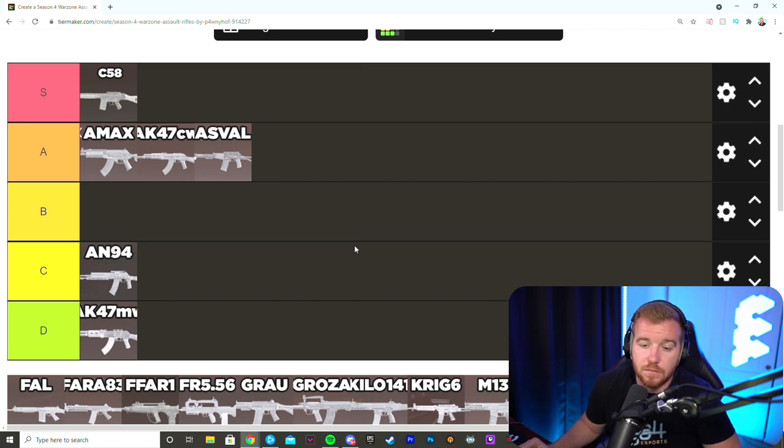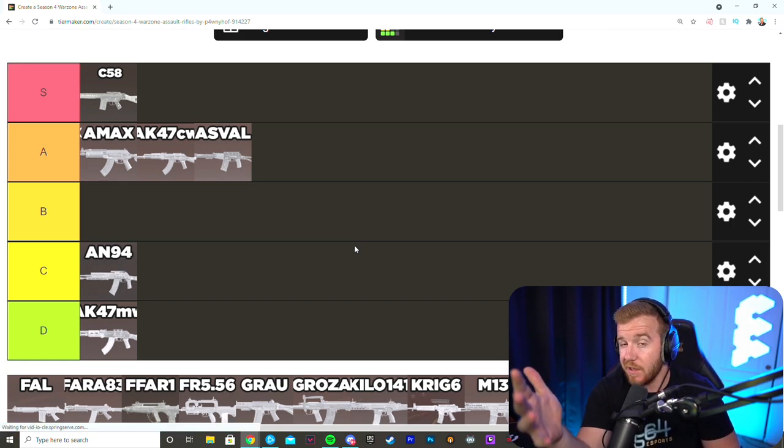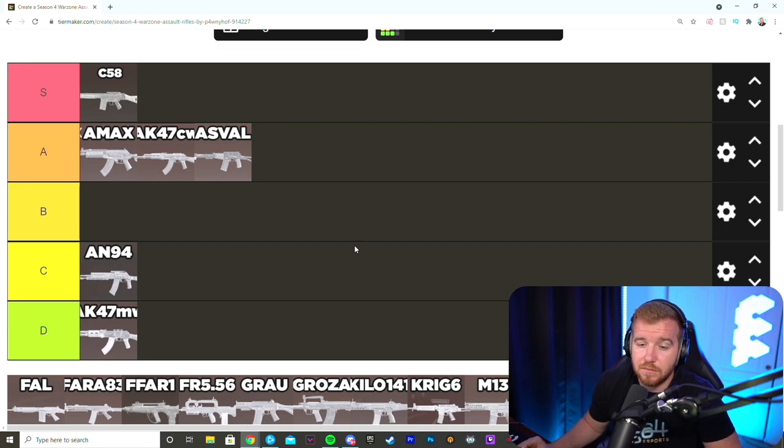The C58 at short-to-medium range hits so hard that it actually doesn't feel bad up close. With the 3x scope it doesn't zoom in that much, so you can survive with it. It falls into the AK category — hits so hard it's comfortable even at shorter ranges. As a sniper secondary the ADS speed might be a little slow compared to an SMG, but as a primary long-range AR it is exceptional.